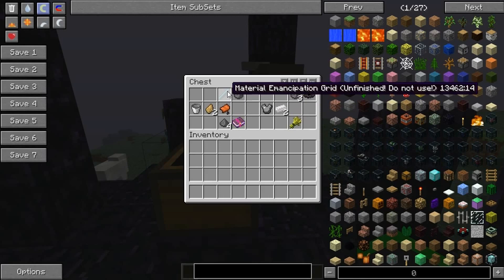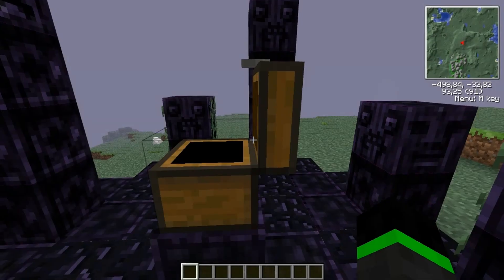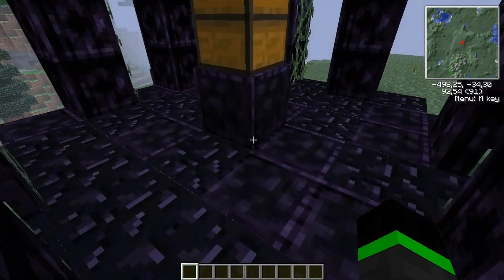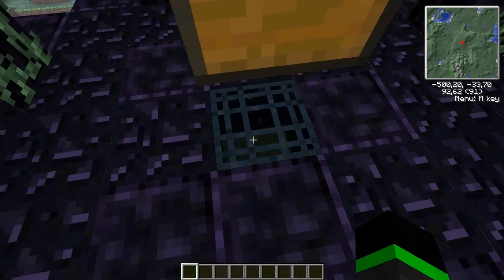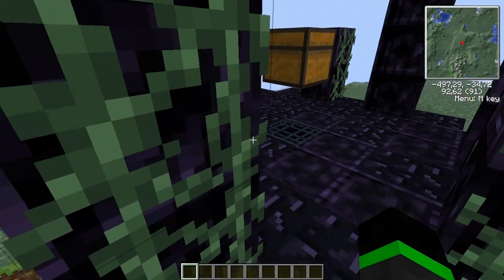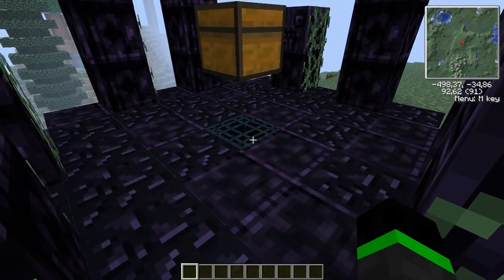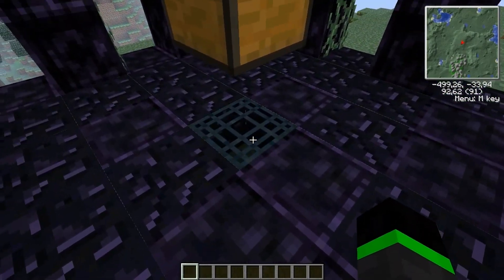As you see here I have some items from other mods, but that's only because I'm playing a Direwolf20 pack. These guys have a spawner under the chest that is a wisp spawner, so if you build your house near one of these you should probably destroy the spawner.